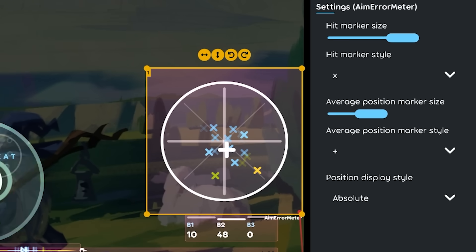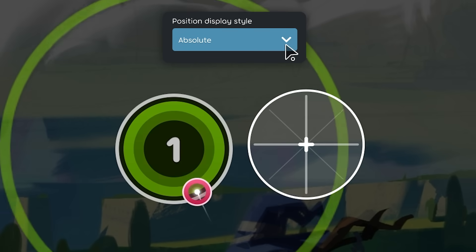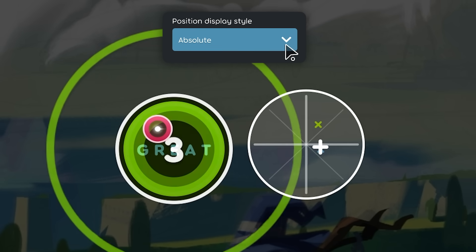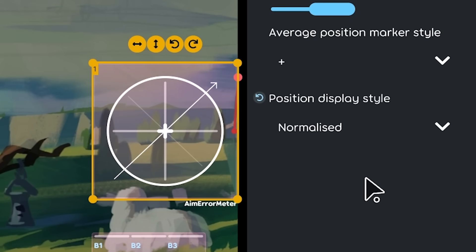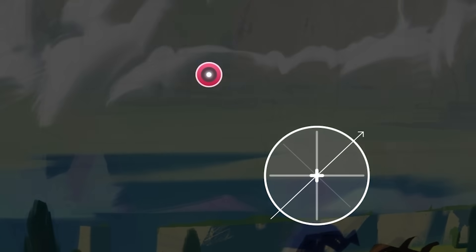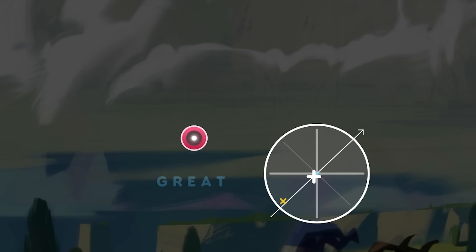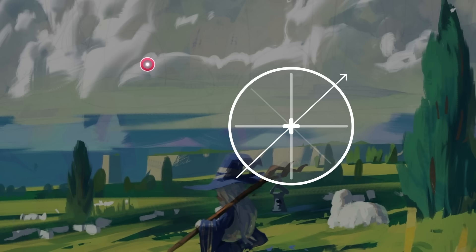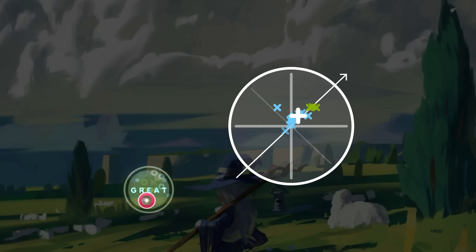The aim error meter has a few visual settings to mess with, but the important option is at the bottom. Absolute mode means if you click exactly on a circle, it'll mark that same spot on the component. Normalized might be better for broad aim analysis — think of the arrow as the direction from the previous object. If you aim a bit short, it'll mark close to the base of the arrow, and if you aim too far, it'll mark closer to the top. You can look at this component during a stream or jump section to see if you're more frequently undershooting or overshooting your aim.